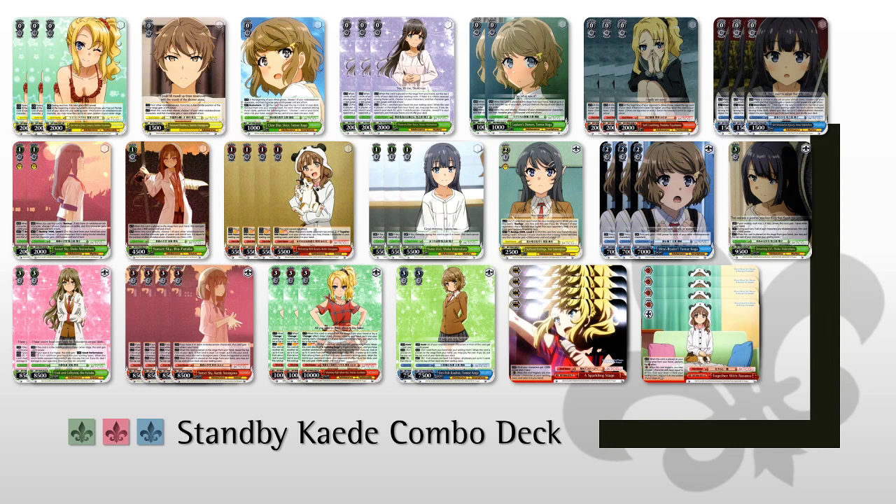We play 3 copies of Self-Loathing Nodoka Toyohama. This is another plussing zero — at the beginning of opponent's draw phase, you reveal the top card of your deck, and if it's level 1 or higher, you may return this card to your hand. Since we're a standby deck playing a lot of higher cost characters, this is the deck where the Nodoka is most likely to hit. So we're playing that as another plussing zero that gives us some red color fix, since we don't have a ton of red in this deck and it is quite important at pretty much every level. Then we have 3 copies of the Shoko Brainstorm — this is just the best brainstorm in the set. No different in this deck, and again we're only playing 3 because this deck has so many ways to get it if it wants it.